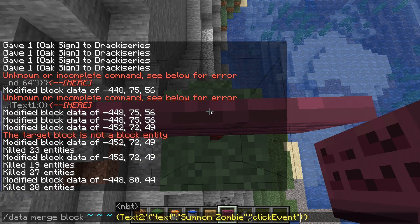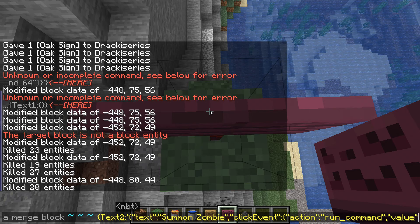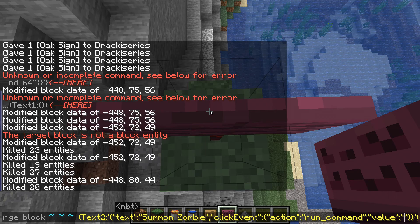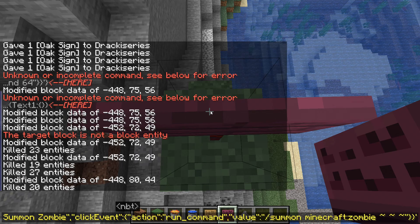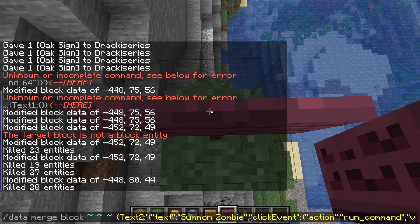After that double quote, we're going to add 'clickEvent' in double quotes, then a colon and more curly brackets. Inside those we're going to do in double quotes 'action' colon then 'run_command', and then at the end you're going to want to do 'value' in double quotes, then colon, and then in double quotes this is where you put the command. In my case it's going to be '/summon minecraft:zombie' and then using relative coordinates to spawn the zombie at that sign. That is the full command.